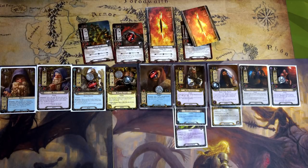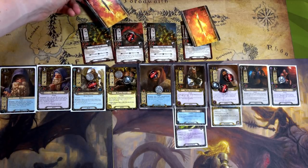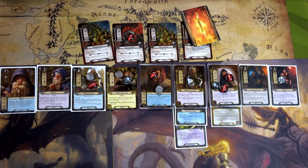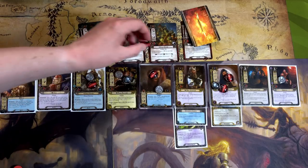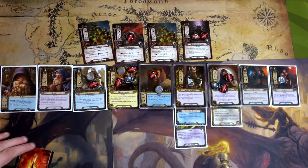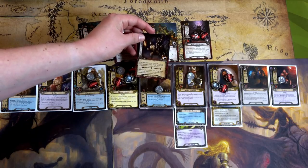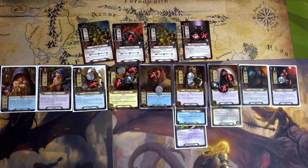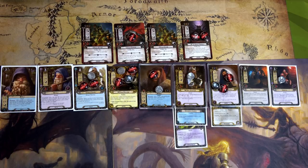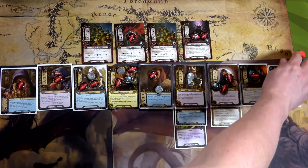The second Goblin Axeman attacks for two — I go undefended with nothing on the shadow card, so two damage on Thorin. The other Goblin Axeman attacks for two — I go undefended again, nothing on shadow — two damage on Bilbo, which is a little risky. The last one I'm definitely defending with Dain for three defense. Then I also recall Erebor Guard took one damage from the Goblin Runners, so I spread one damage each on Kili, Fili, Heirloom Minor, and Gloin.